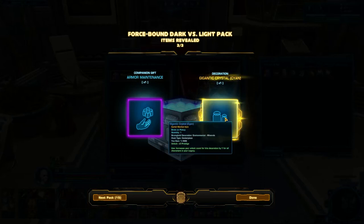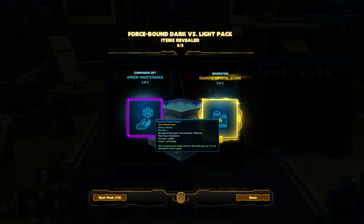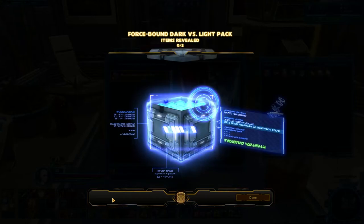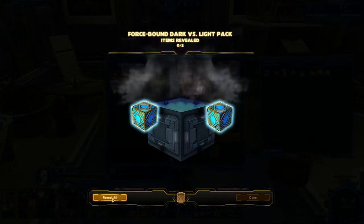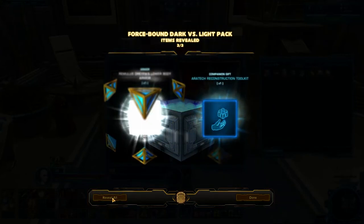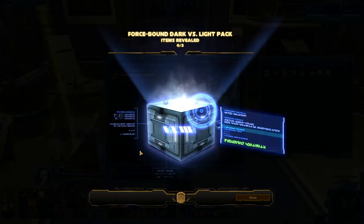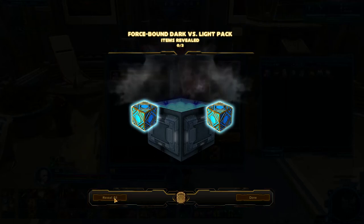And Gigantic Crystal Sion — oh, that's a really nice decoration. I think I have that in my Yavin Stronghold. I'll go through my next toon, so you will see that at some point. Or even better, you can just look at my Yavin Stronghold video and you'll see it there. There was an armor that I just skipped over — probably a great one. Pretty cool speeder, I guess, only a silver. I do like that it shows you the rating when you open the pack.